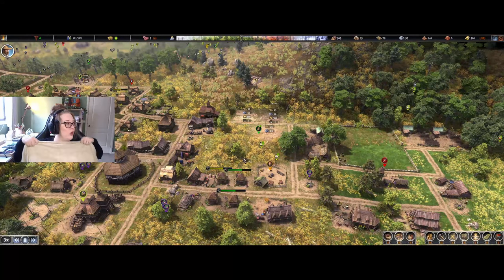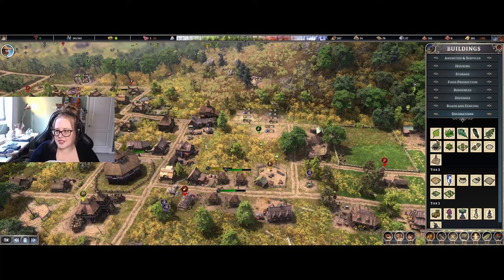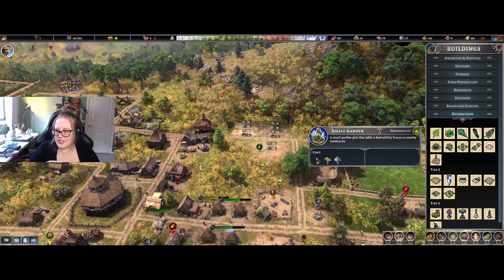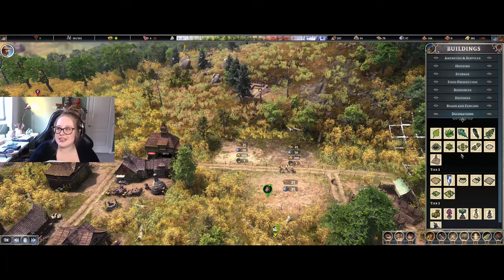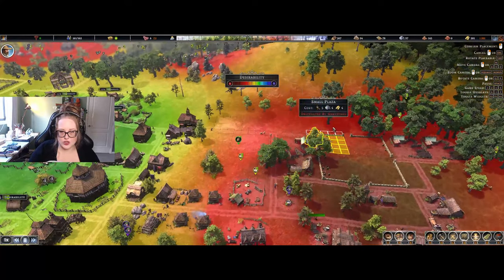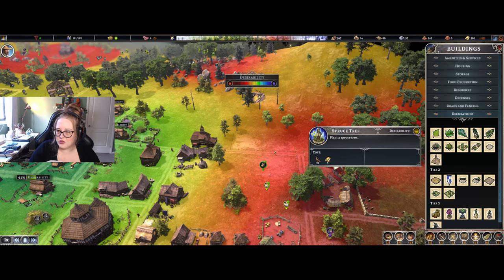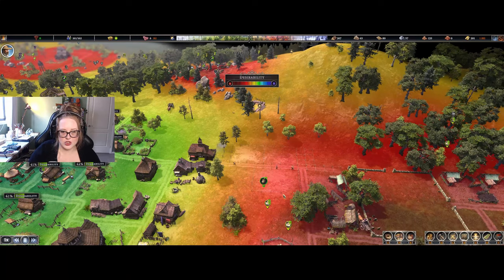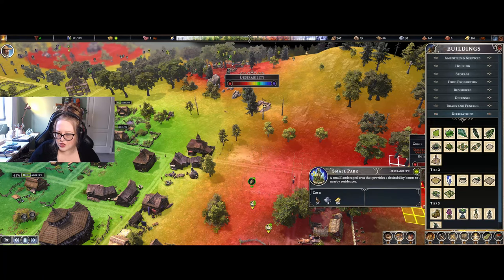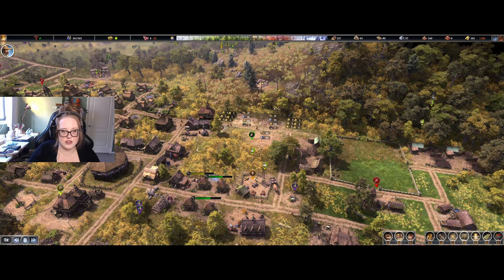I am so cold, you guys. I wanted to see if we could place down some decorations and stuff — do they actually have an effect? What is the point of them if they don't have an effect? I find it so stupid. I just wanted to place down some trees and maybe a couple of little decorations. It's not going to do wonders for desirability, but just enough so that it's still a nice place. I just want it to be nice for them.